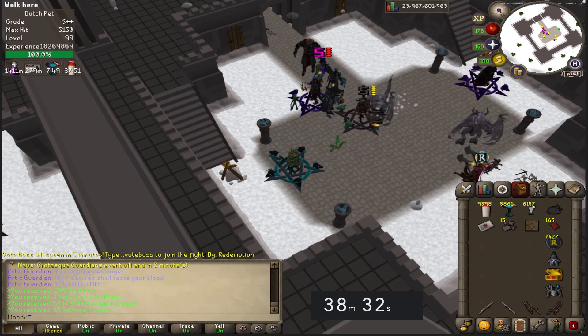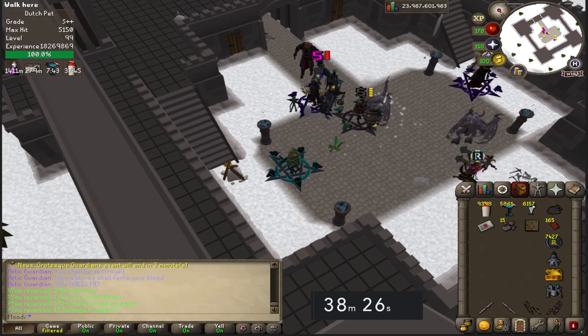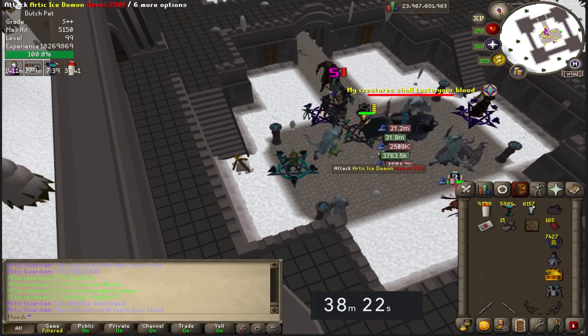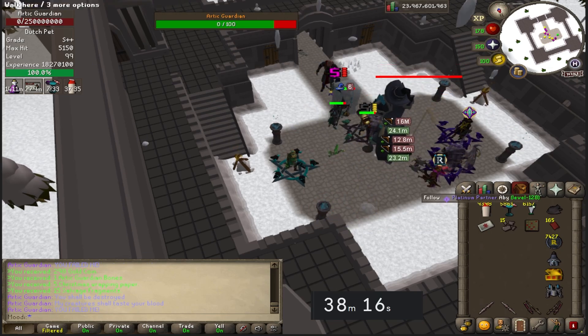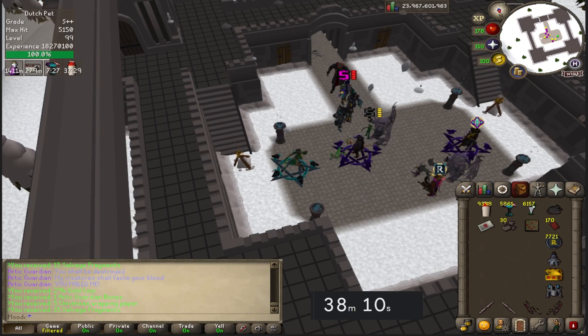I'm running into a problem where I one-shot the boss too quickly, so a lot of the lower levels here won't be getting any loot. So now I let the boss beat things up — Abby does plenty of damage — I let them get into the second phase, and then I one-shot it. That way everybody gets loot, and it's less than half a second slower, so it doesn't matter.